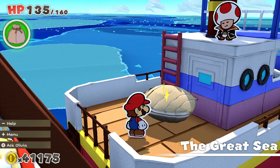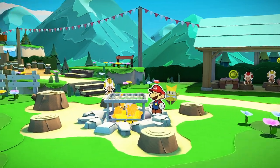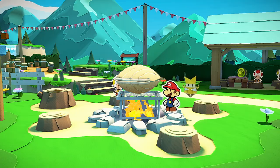Now, I'm not going to show you what you actually get for that, but it is really cool. I kind of didn't want to include too many spoilers in the video, but that's how to cook food on the fire here in the Whispering Woods in Paper Mario the Origami King.